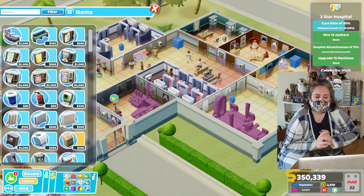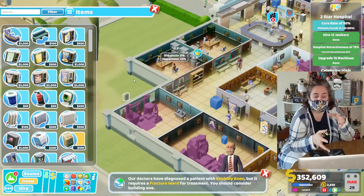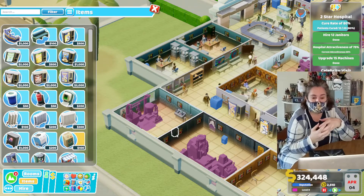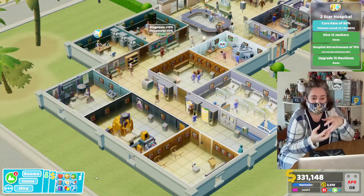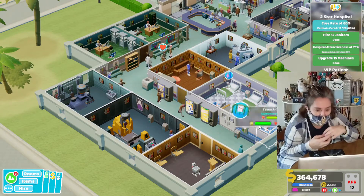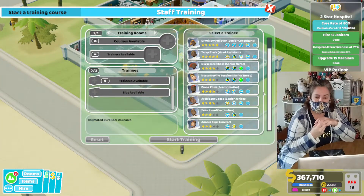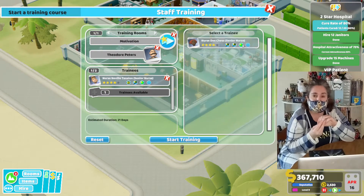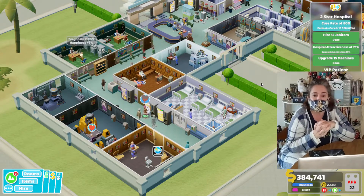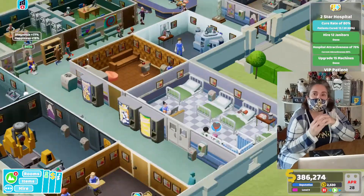I also have to point out that if a real hospital had the same death rate as these Two Point hospitals, it wouldn't be very good. A lot of the patients die. It takes a lot of time for them to work their way through one general practitioner, especially with the amount of people in the queue. I've had patients storm out after 300-some days of not even getting in to get a diagnosis. So yeah, they didn't really code this in a realistic way.